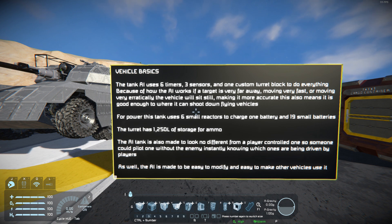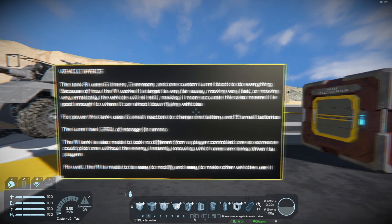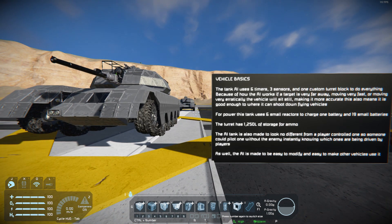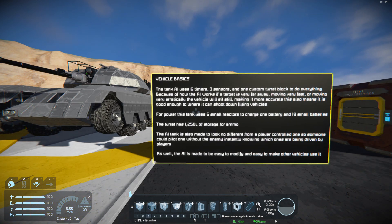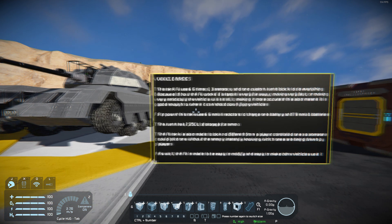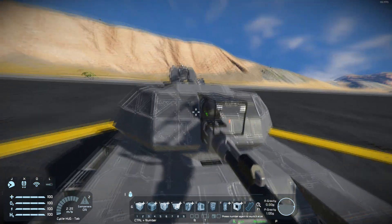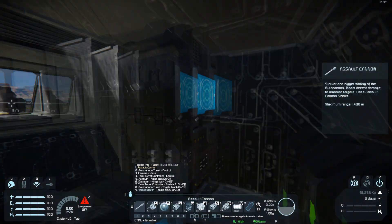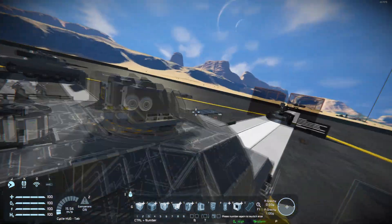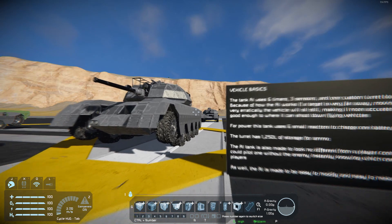This tank is also made to look no different from a player-controlled one, so someone could pilot one without the enemy instantly knowing which ones are being driven by players. For example, if you're going after something with four AI tanks and a player-controlled one for yourself, you can use the player-controlled one to take out enemy turrets while the AI ones charge to destroy everything else, so the enemy doesn't instantly know that one's a player and target it first. For reference, this is the AI one and this is a player-controlled one — the player-controlled one has a cockpit you can enter, while the AI one has that same spot blocked up by heavy armor, making it harder to destroy and hard to tell apart.